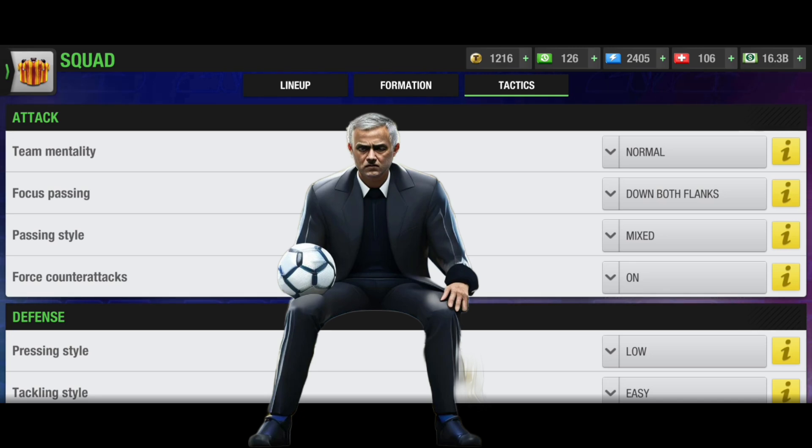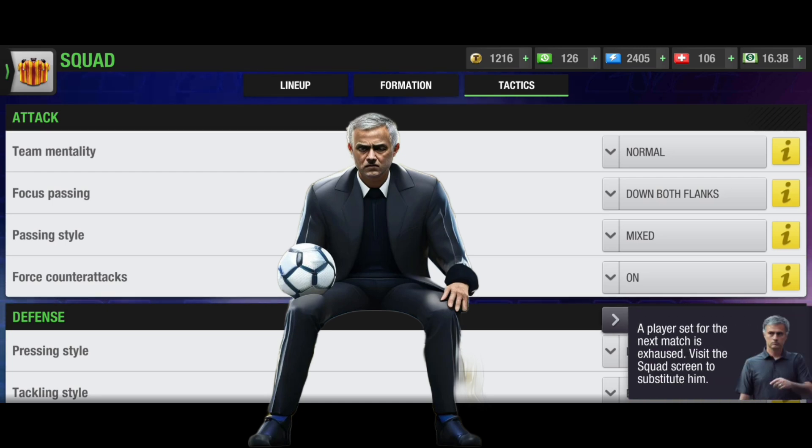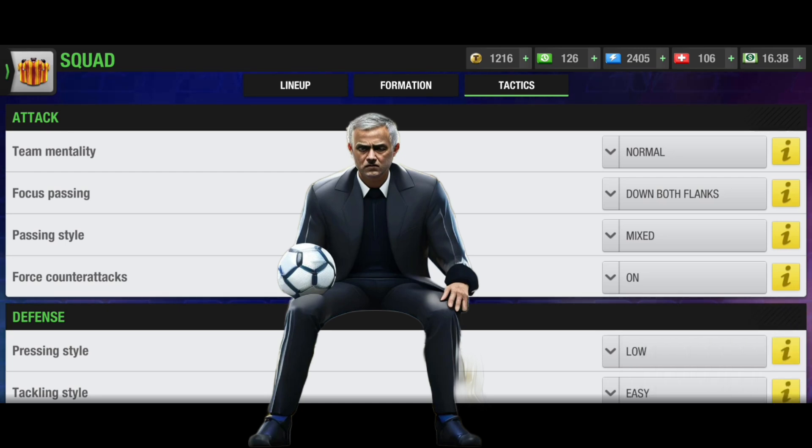As you can see, this is the set tactic — the default tactic. If I do not join the match, this tactic always stays, and even when I'm in the match sometimes I don't change it if the team is doing well. But if the situation requires it, I must change tactics. No tactic should stay fixed if the situation changes — different situations demand different tactics.